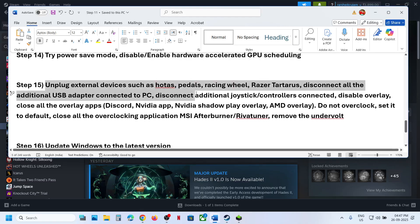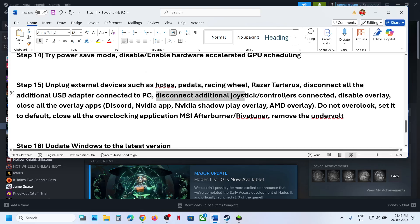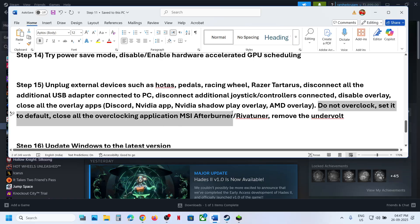The next step is to unplug all external devices you are not using — steering wheels, pedals, USB adapters, dongles, extra controllers, and extra keyboards. Also disable overlays: if Discord is running, go to Discord settings and turn off overlay; if the NVIDIA app is running, go to its settings and turn off overlay. Do not overclock — set everything to default and close all overclocking applications. Remove any undervolting as well, then launch the game.